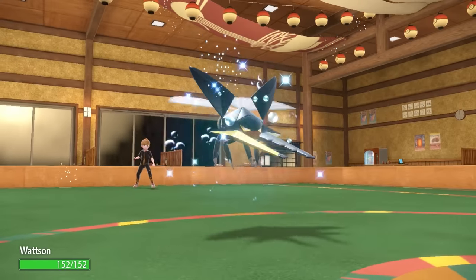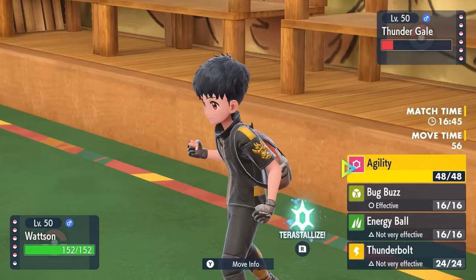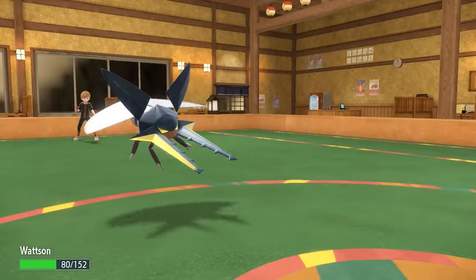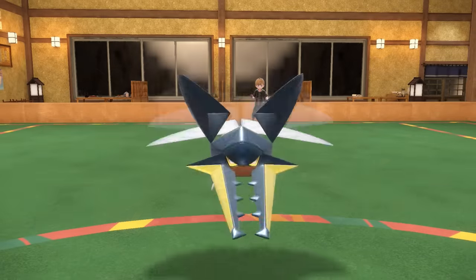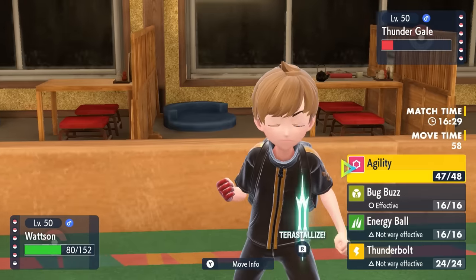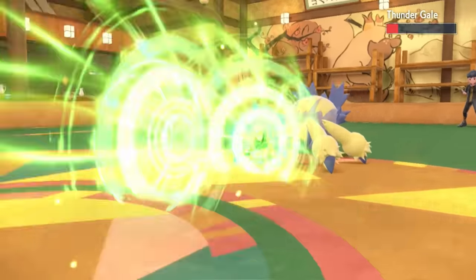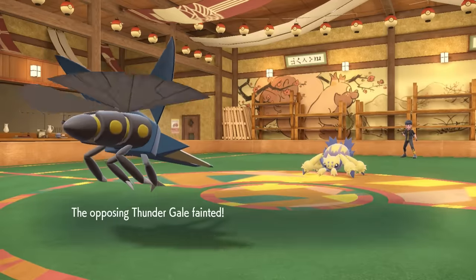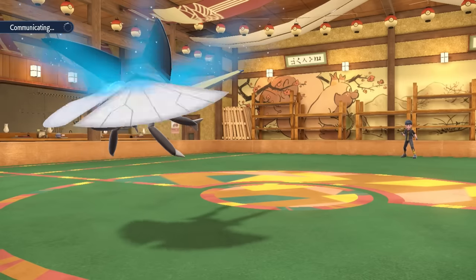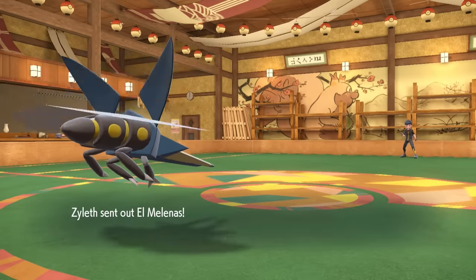This team consists of two setup sweepers: Vikavolt and Mandibuzz. Mandibuzz obviously doesn't come in here unless I Tera, so this is a pretty decent opportunity to bring in the slow-ass bug. Knowing I can take any attack it wants to throw at me, I go for an Agility. They knock me down to around half, but after an Agility, Vikavolt is honestly quick as hell. I then finish the Galvantula off with a Bug Buzz, which activates the Throat Spray and gives me a plus one to special attack. I am now faster than everything on their team, I believe even Fluttermane.